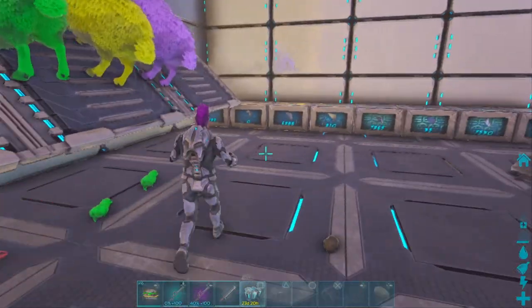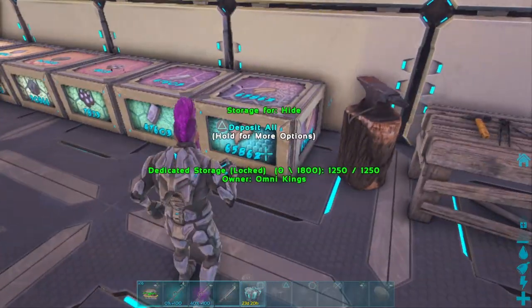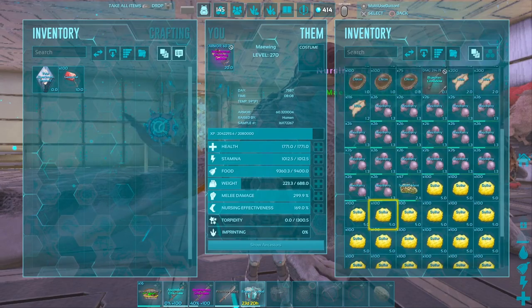There you have it guys — a lot of pelt, hide, and mutton. I decided to cook the mutton. The hide and the pelt are going to go to the storage boxes. This shows you how easy it is to farm these resources once you have this farm going.